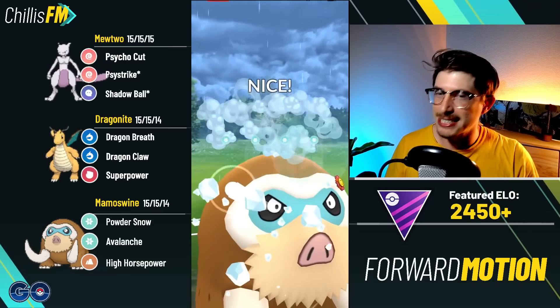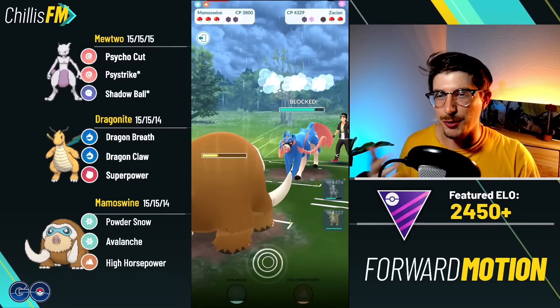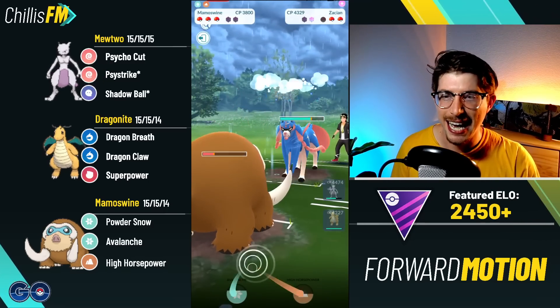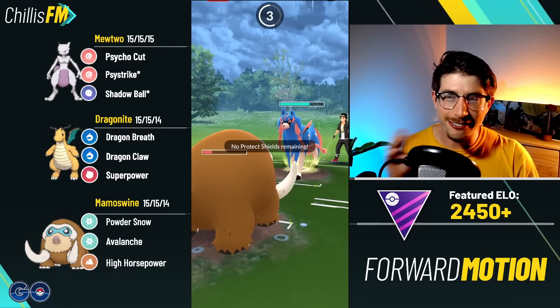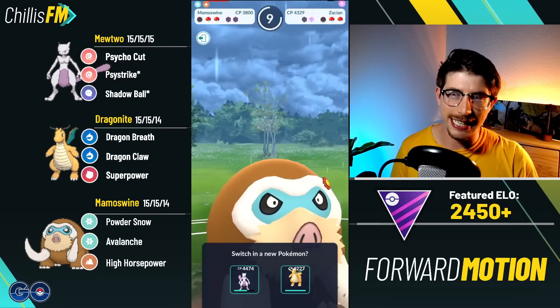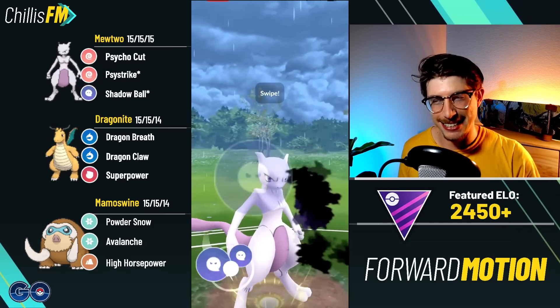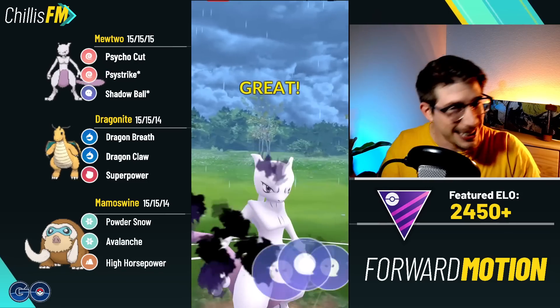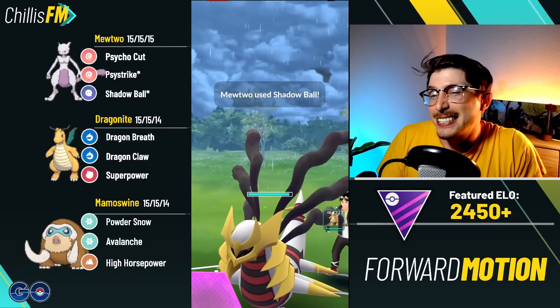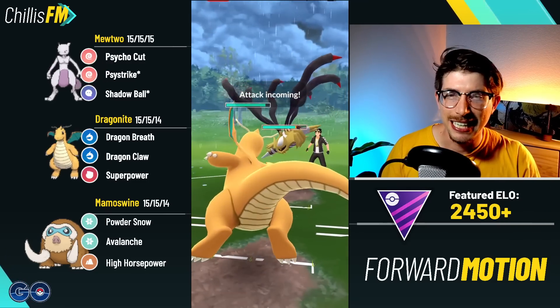I'm going to throw one more Powder Snow and then the Avalanche into the Zacian — both of Mamoswine's attacks hit very hard. It grabs a shield from the Zacian and we force them to throw very quickly because the third Avalanche comes after only five Powder Snows. They are throwing Close Combat; I'm coming back in with Mewtwo. They come out with Giratina, and here's a mistake — this Ice Strike hits so hard it takes out like half of Giratina's HP; no reason to go Shadow Ball there.